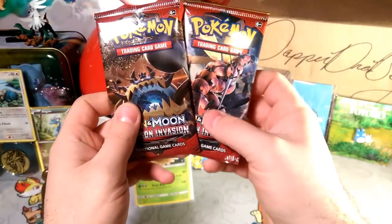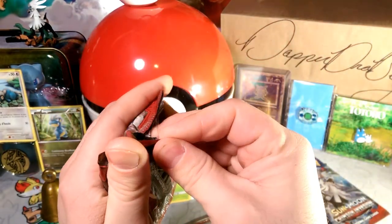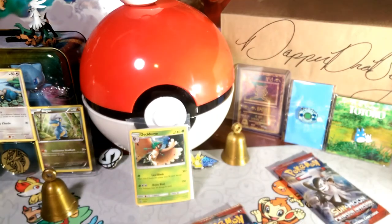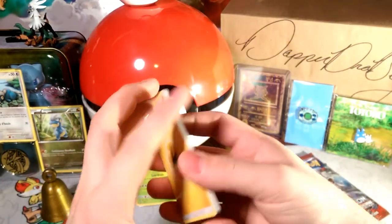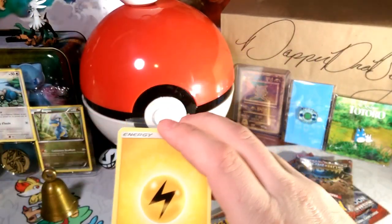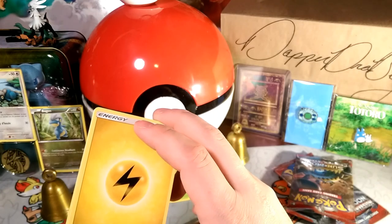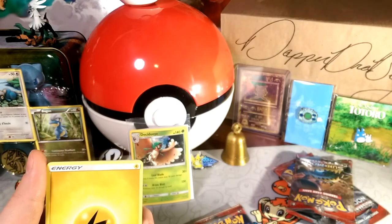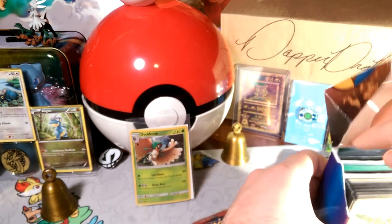I'm gonna open up the couch potato first, then go to the gym, then save the Solgaleo pack for last — that's the proper way to do things. One, two, three — and there's an energy. I forgot to guess the energy, that's still a game! I want different sleeves than these but I don't think I have any nearby — all my sleeves are packed away because of a trip. Oh wait, there might be some in here — that saves the day!